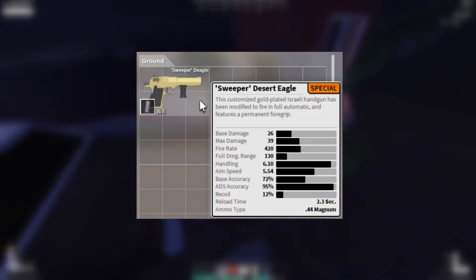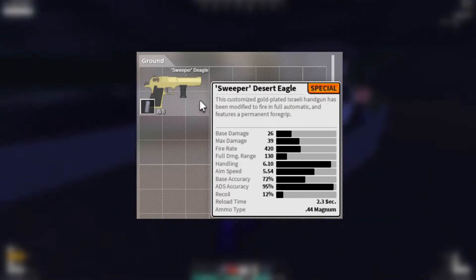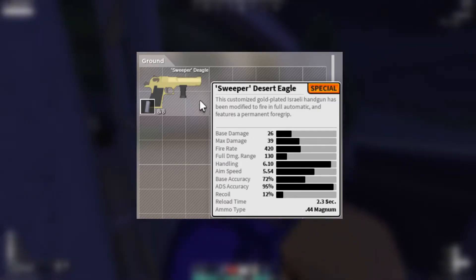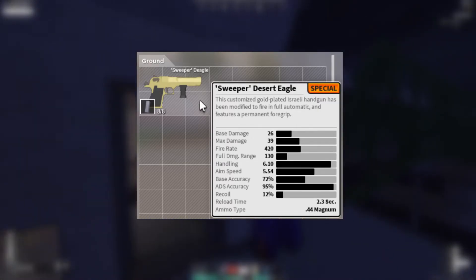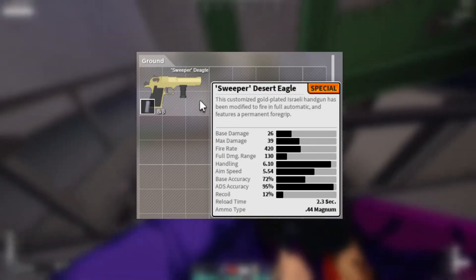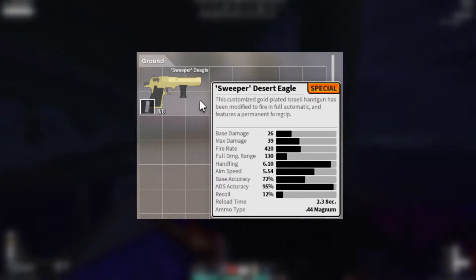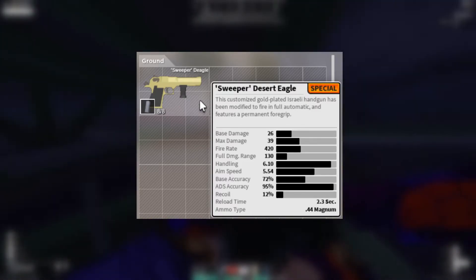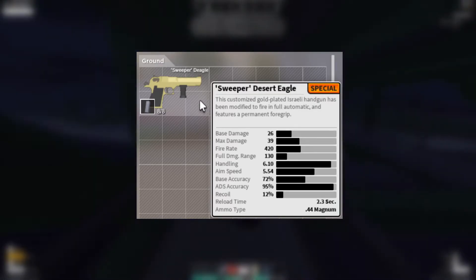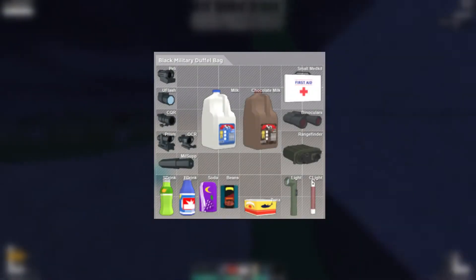Some of the pictures will be from an upcoming update for Apocalypse Rising 2 and some will be from the map update. For example, the Sweeper Desert Eagle — there are going to be new gun variants for different guns already in the game. The Sweeper Desert Eagle is a customized gold-plated handgun with a modified foregrip already on it, and it is full automatic. It's a .44 Magnum going full auto.